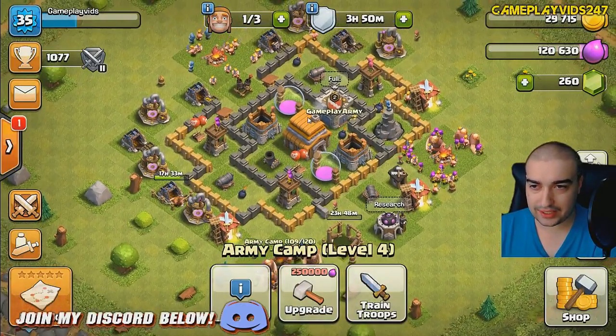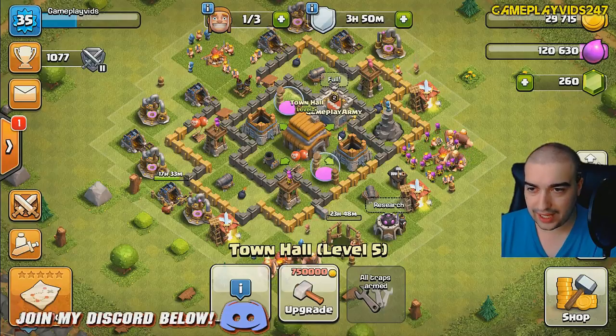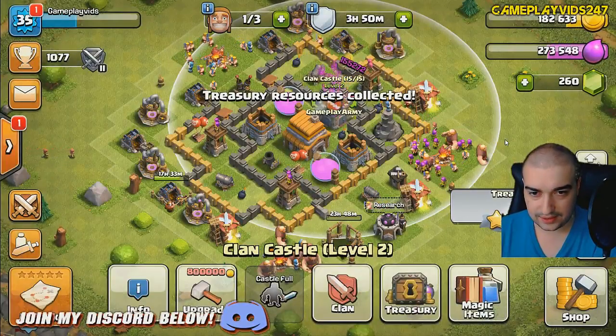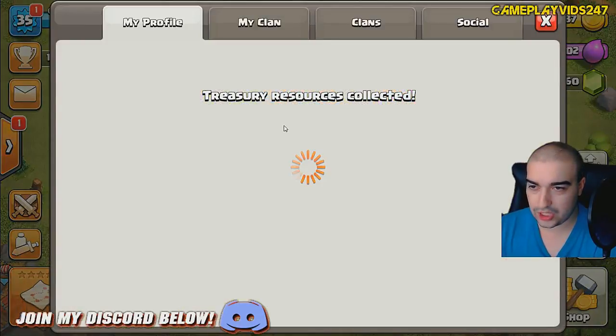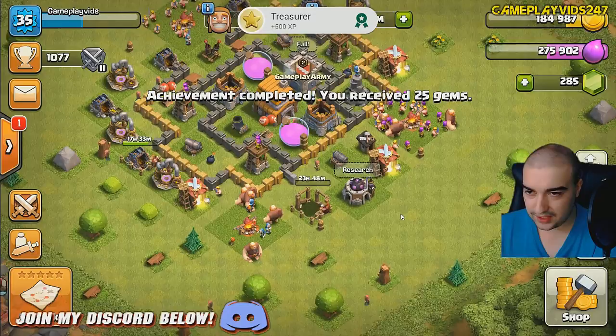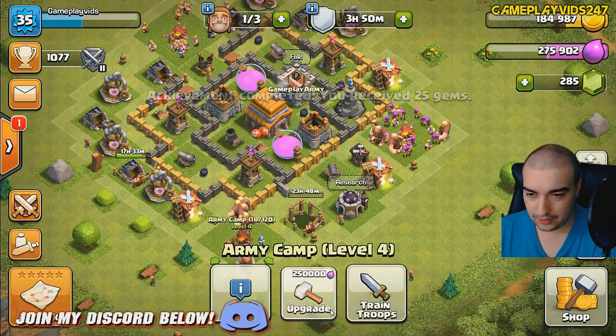An army camp — that could be where my elixir goes then. Screw it, we'll do that. Treasury. Just got some more gems — 25 gems, I think, if I'm correct. Let's upgrade my army camp quickly.